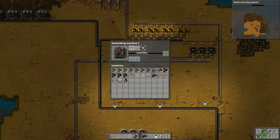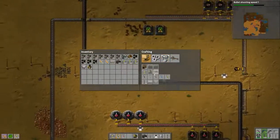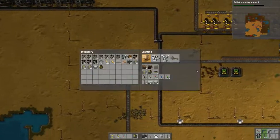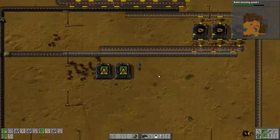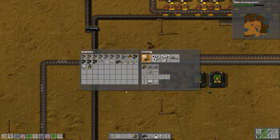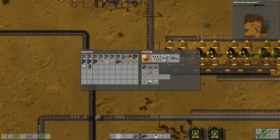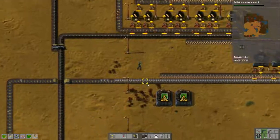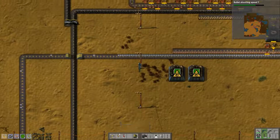So you just need the copper cabling and the iron plate, which is nice. I need more iron plate, which is right here in front of me — this is awesome. I need to set my hotkey number two for the regular inserters — there we go, that should have been set.